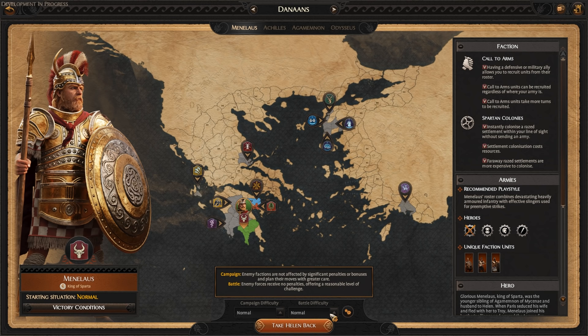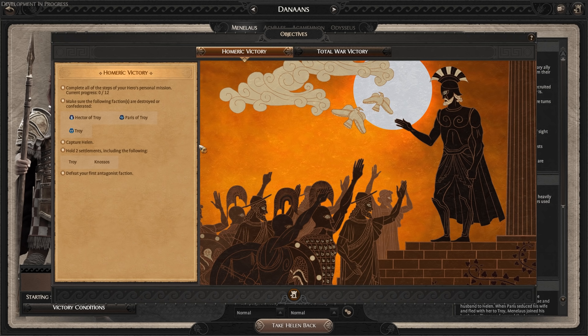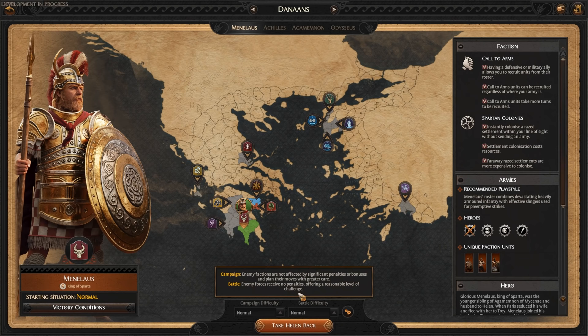This preview build is locked to normal difficulty. Starting situation for Menelaus is normal. Victory conditions: we have Total War victory, which is basically a domination victory, or the Homeric victory, which is a more story-driven focus on the Odyssey and all the events around Troy. So you have some more focused objectives there. For faction, we have unique faction mechanics: Call to Arms and Spartan Colonies. I'll go into those in more detail when we get onto the campaign map itself.